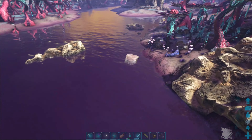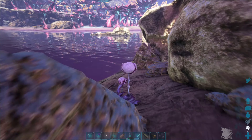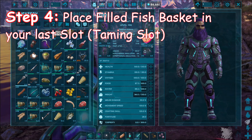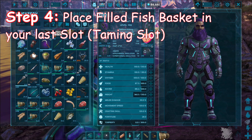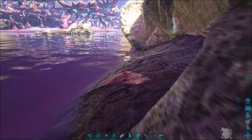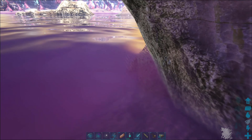Go behind it and land somewhere hopefully safe. Take that fish basket, put it in your last slot — which is slot number 10 — that's your taming slot. Then crouch down with the C button and sneak up on it.